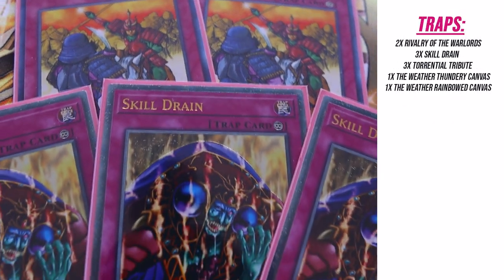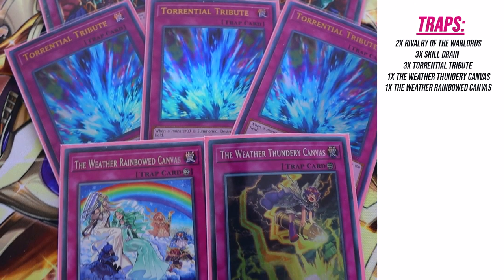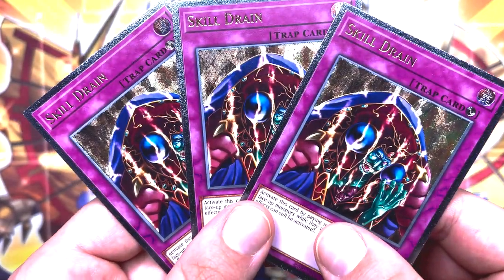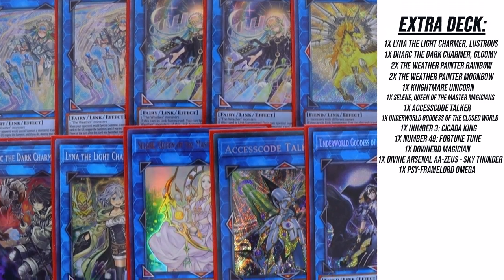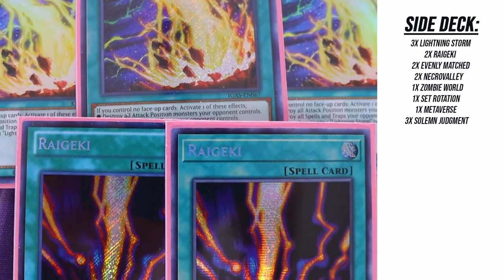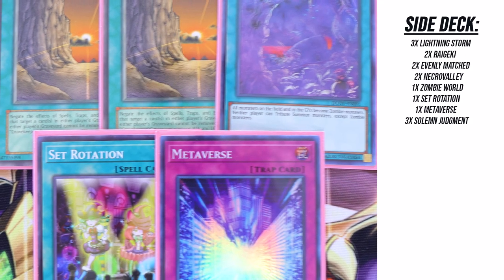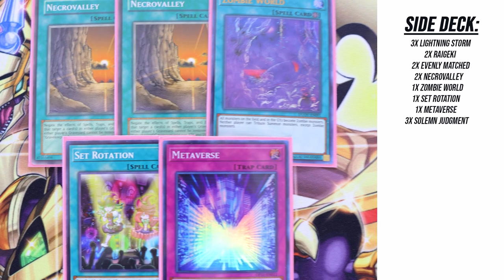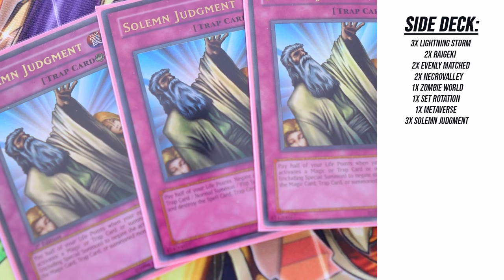For the traps, we've got two Warlords, three Skill Drain, three Torrential Tribute, one Thundery Canvas, and one Rainbow Canvas. I'm so glad I have an excuse to play these ulti Skill Drains because they are so freaking nice. The extra deck is nothing special — most of it is just Prosperity fodder. In the side deck, we've got going second cards in Raigekis, Lightning Storms, and Evenly Matched. We've also got Necro Valley and Zombie Road with ways to access them to deal with those pesky Flunderies and Tear players, and Solemn Judgments to side in for going first.